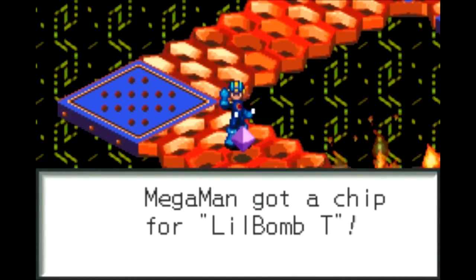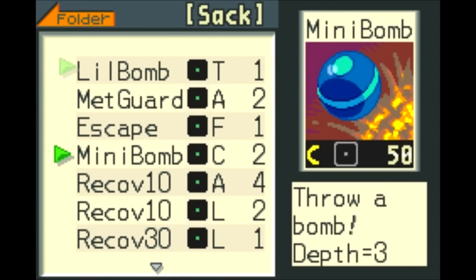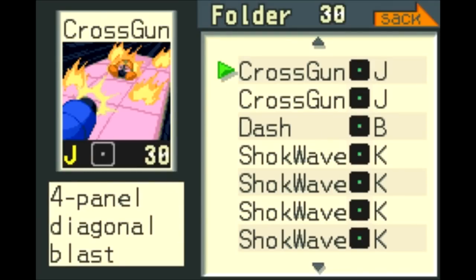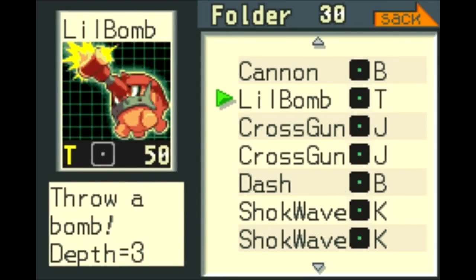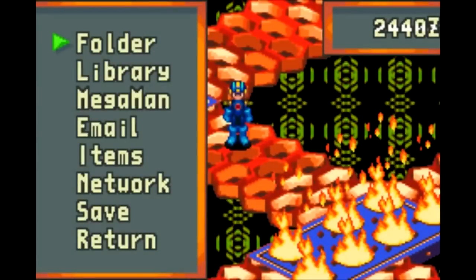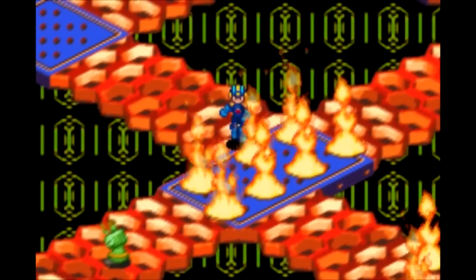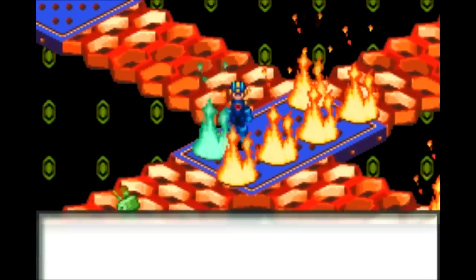Ooh, pretty good chip there — Little Bomb. Nice thing about this one is that it's basically the same thing as a mini bomb, but it also hits the tile above and below your target. Which can be pretty useful against enemies who move around real fast and try to avoid being on the same row as you, which normally would make it very difficult to hit them. So let's go over here then. Get rid of that game. Thank you.